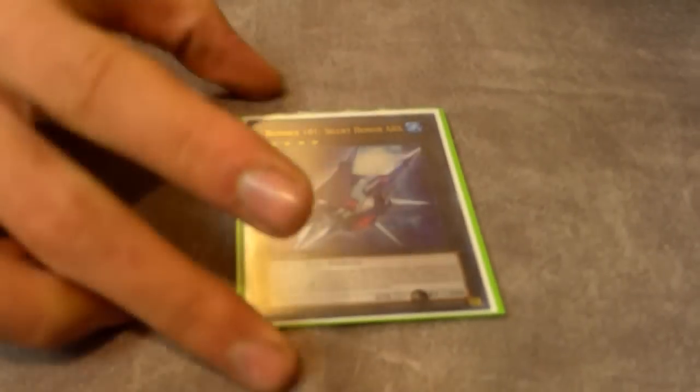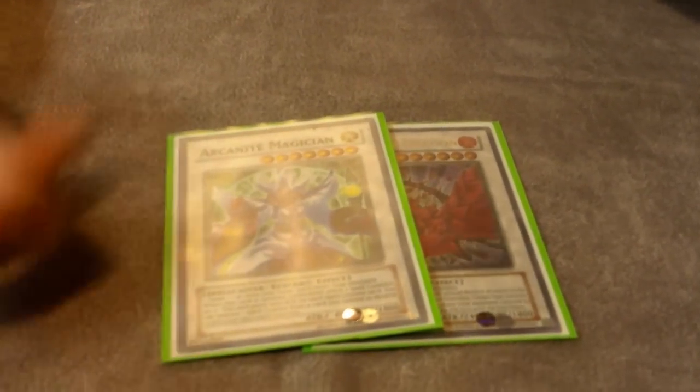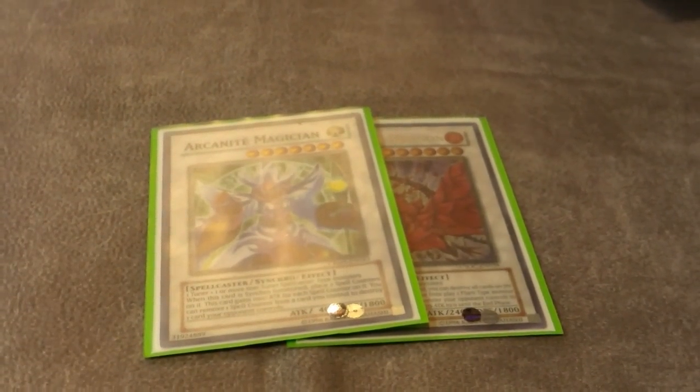Two Castel — I love Castel, mainly for Clifforts because you shuffle the equip spell so they don't get to search off it. This spot is actually supposed to be Yazi, Evil of the Yang Zing — the level seven — I'd play Yazi over Diamond Direwolf. Satellarknights Unukalhai — still a staple. Star Eater — because of Shutoff Core I can make it now, and it's gigantic. Black Rose Dragon, Arcanite Magician for level seven. I might cut Diamond Direwolf for an Armory Arm because Armory Arm helps you get over Evilswarm Kerykeion and a lot of other stuff.